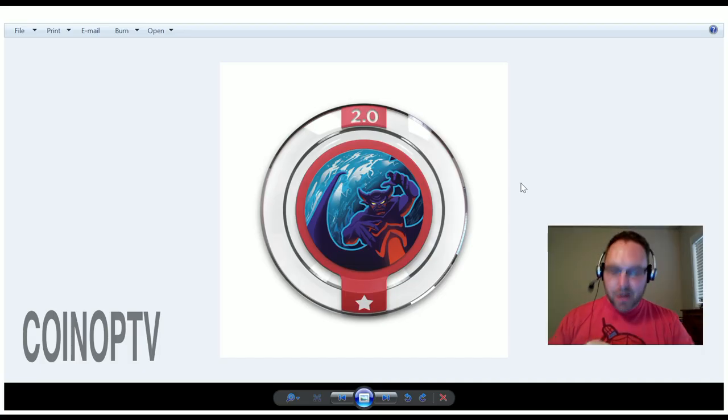These videos I'm putting together today are going to be Power Disks videos, going through each of the Power Disks. I'm going to do four videos total: one for the Disney Circular ones, one for the Marvel Circular ones, one for the Disney Hexagonal ones, and one for the Marvel Hexagonal ones. In this video, we're going to talk about the Disney-specific Circular Power Disks. Let me click over and get started.